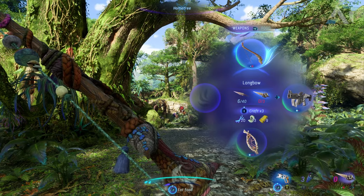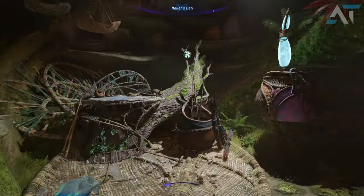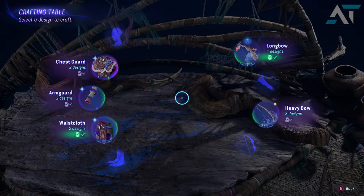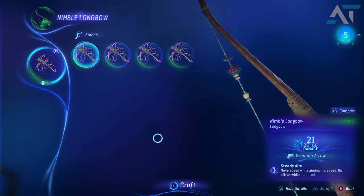I do want to give a shout out to Jawraptor who pointed this out in one of their videos, so I recommend you check him out. Now, once you get to the Ahanae home tree, just go to your crafting table and you can craft the Nimble Longbow, which requires any branch to craft.